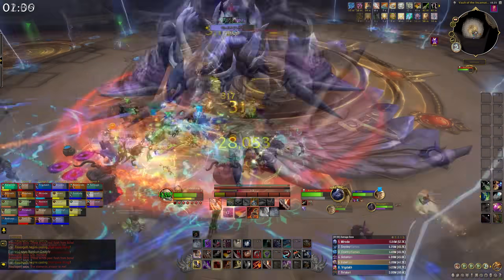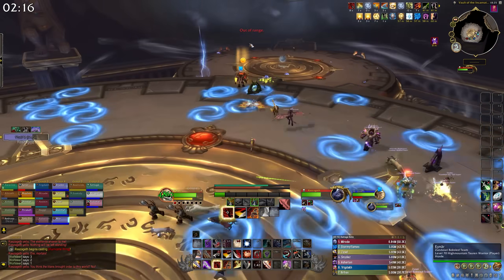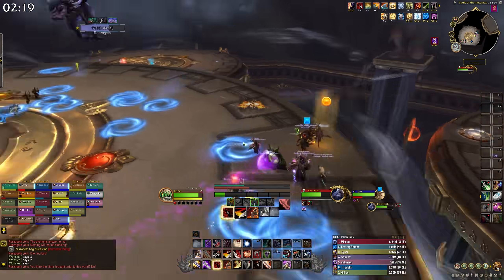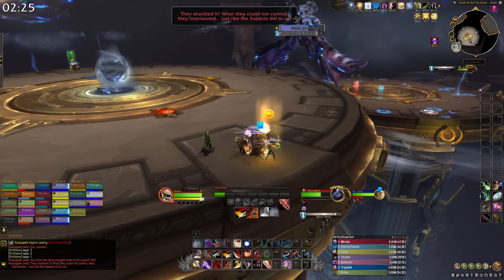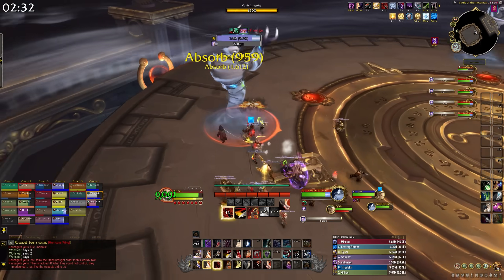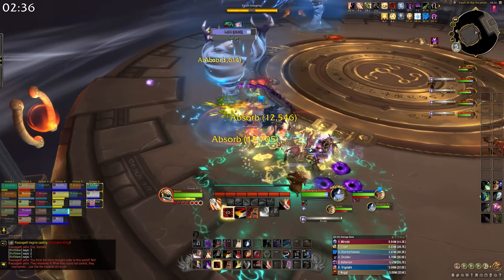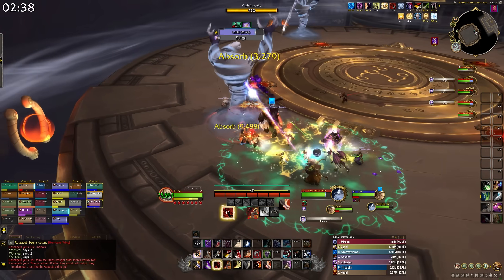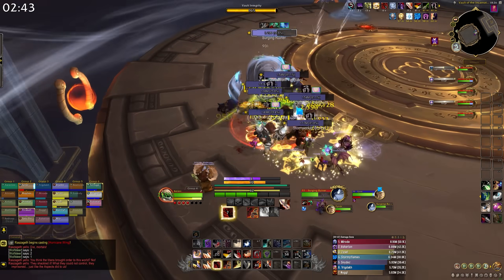At 70% health, Razageth hops into the air and you start the first intermission. Split your raid into two groups, each with one tank, half your healers, and half your DPS. Line yourself up to get knocked back onto the side platforms where you'll deal with some adds. Each platform has three big adds — kill them one by one as a group. Each add has a shield, and when you break it, a bunch of small adds spawn, so group them up and AoE them down before moving to the next add.